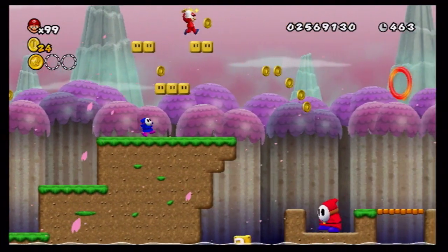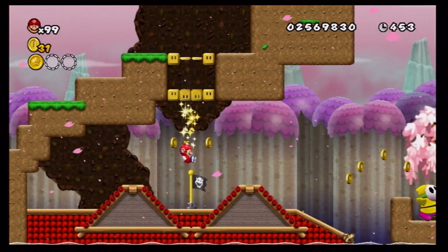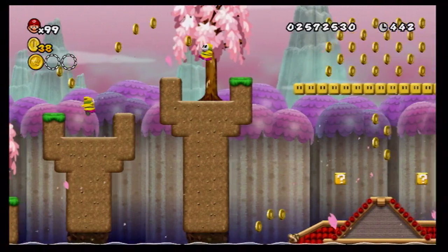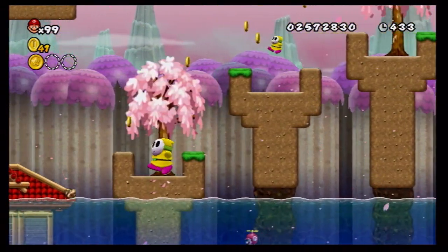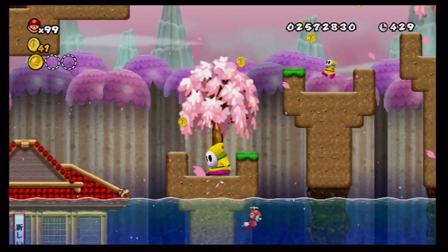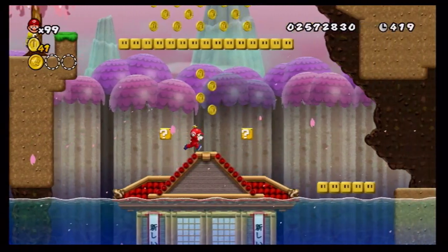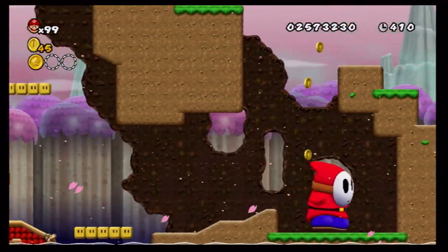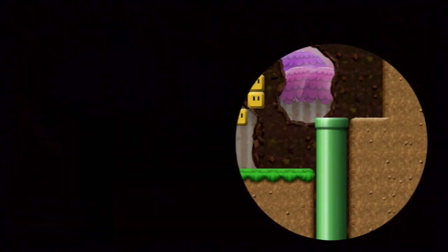Let's continue onwards with this level, find all the star coins, and get out of here — and grab the green switch. Is there something down there? Doesn't look like it. Just checking. There's a pipe up there that leads to the second star coin. Let's see — yes it does! Second star coin!